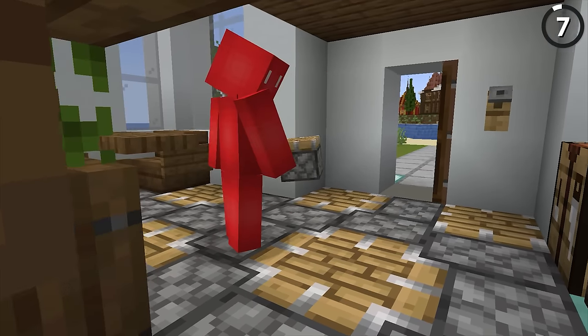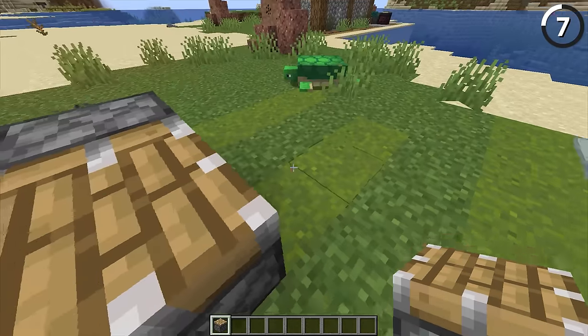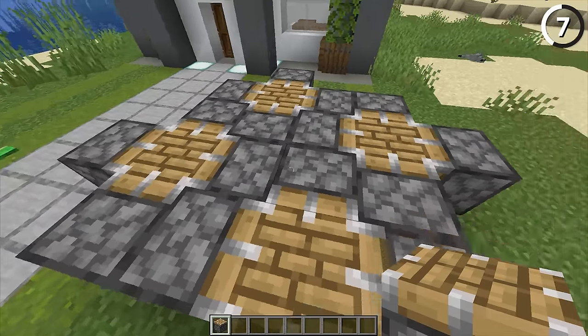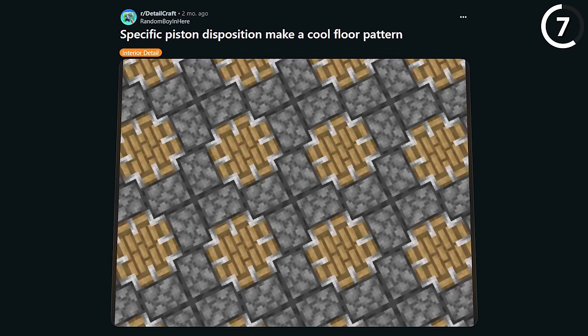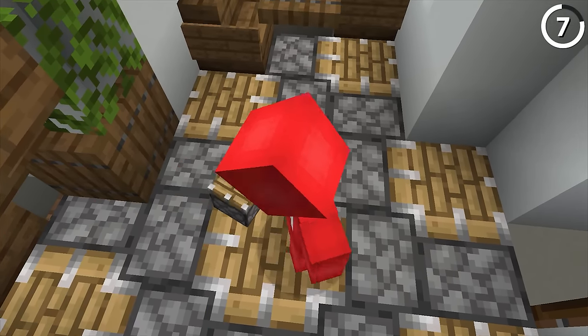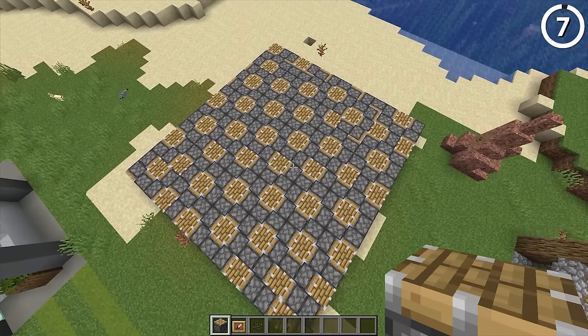When you first see this pattern, it might be hard to decipher what's going on. But by just placing one piston in the center, pistons facing into it on these sides, and then intertwining a bunch of that repeating flower pattern together, we can follow this example and get some really nice looking piston floors. I'm amazed with how well the borders line up on the piston face — it kind of hurts your head to stare at for too long, but it's hard to say it's not cool on a floor.